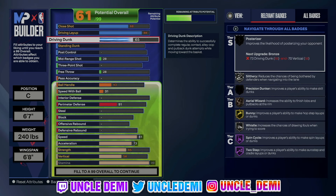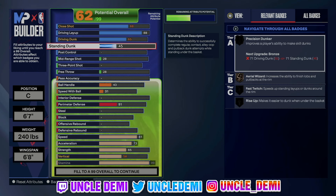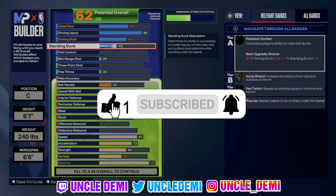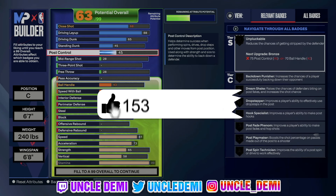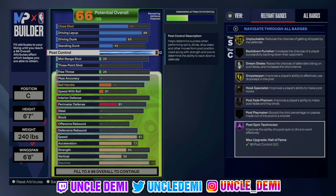Driving dunk, we're going 65. Going 65 on driving dunks gives you that middle-tier dunk package that's really solid. You can push to 75, but if you go 75 you need a 75 standing dunk to get Giannis dunk package — if you're not getting that, just go 65. Then we're going 45 on standing dunk, which gives you all those basic standing dunk animations — and we know how good standing dunks are this year. Then 92 on post control, which gives you drop stepper on gold and post spin technician on hall of fame.